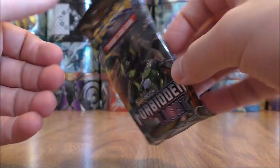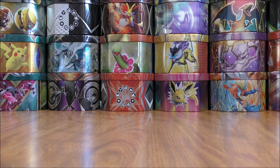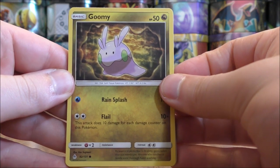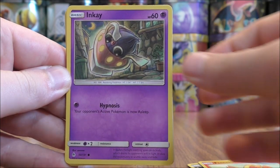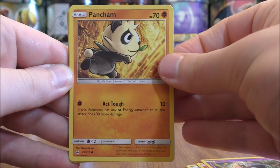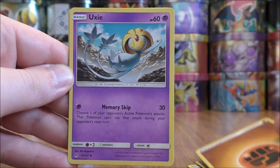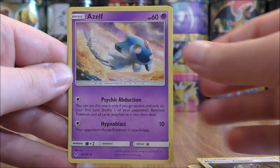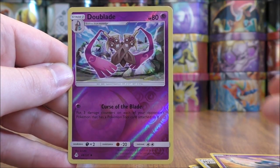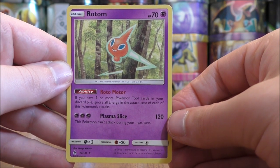Second pack — Zygarde on the cover. Second pack starts with Gumshoos, Fennekin, Inkay, Pangoro, Dusclops, Fighting-type Energy, Xurkitree, Mysterious Treasure, Azelf, reverse holo of a Doublade (an uncommon), and the final card would be a Rotom.